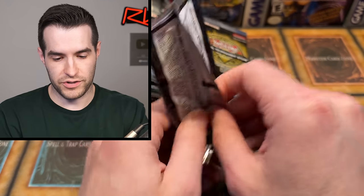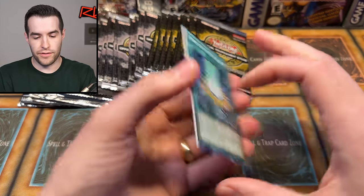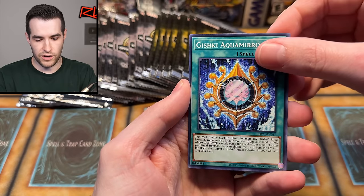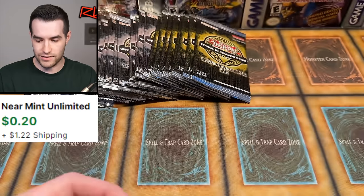OTS 21, do your thing. It's already at the back — Contract with Aquamirror, I should say, Gishki Aquamirror, and Number 92 Mannequin Cat. So all supers so far. But don't worry guys, there's a lot of potential left. I think we might delve into one of the older ones in just a second.